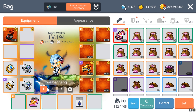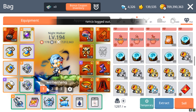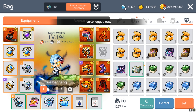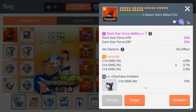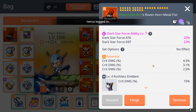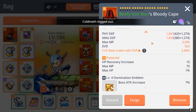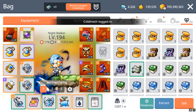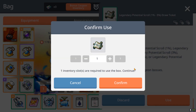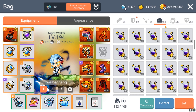I also have some legendary pot scrolls that I want to use. I've decided I don't want to L-pot my weapon because the potential is already very good — unique is 10.1% crit damage, which is quite hard to beat. Instead I'm going to L-pot my kit, because the kit also gives physical damage increase, so that's a good improvement from the current setup.